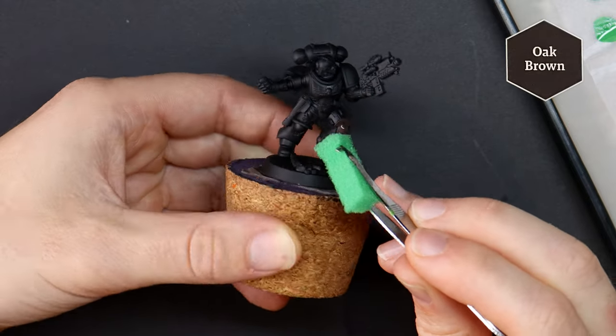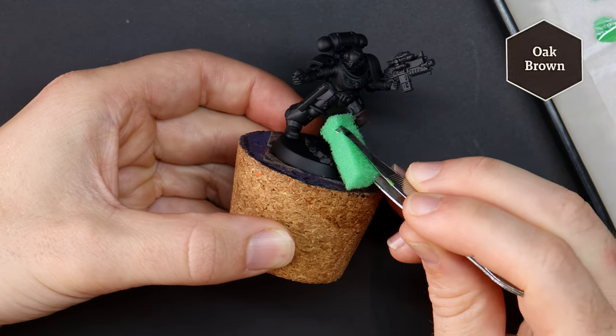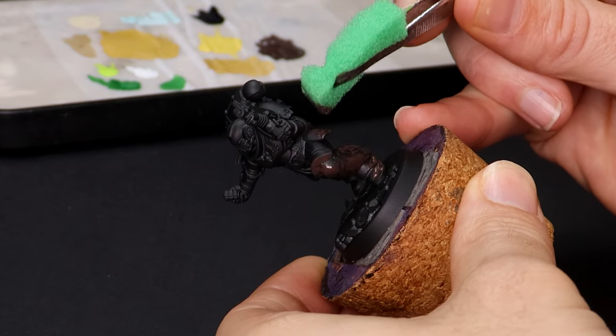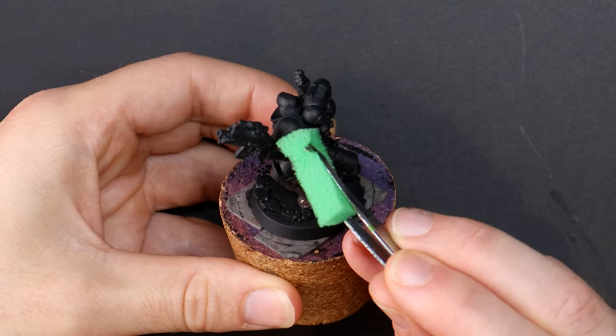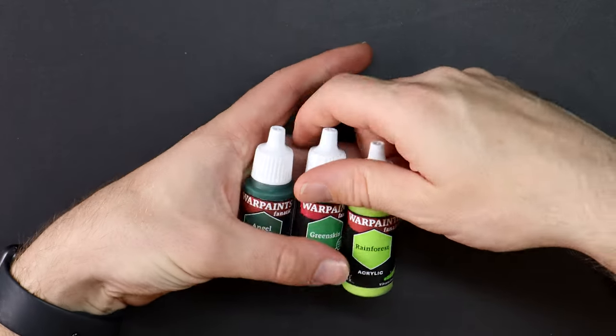Our model today is one of the easy-to-build assault intercessors, but instead of that pesky Ultramarine's left arm, I've swapped in a spare bit, which I believe is a bolt gun variant from the Incursor or Infiltrator models. Primed in black from a rattle can, and this week I'm testing the new range of the Army Painter Fanatic paints.